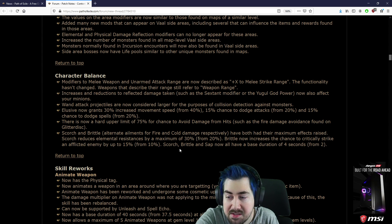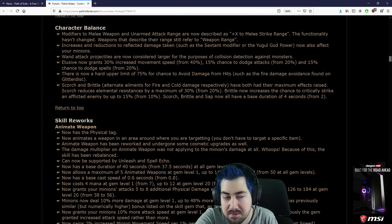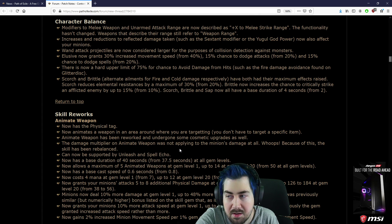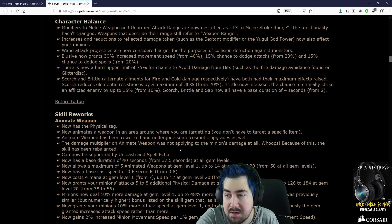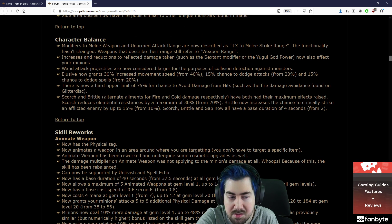Wand attack projectiles are now considered larger for the purpose of collision detection against monsters. Elusive: 30% movement speed instead of 40, 15% dodge from 20. I don't feel like the dodge needed to be nerfed — I feel like maybe the movement speed was just too much.